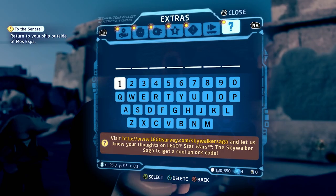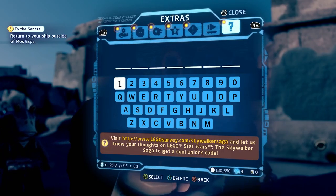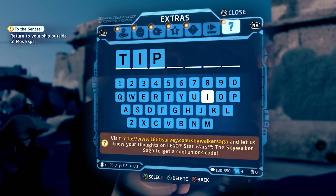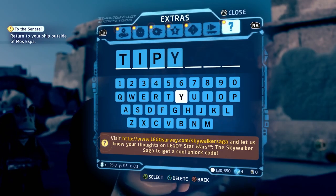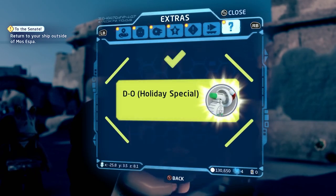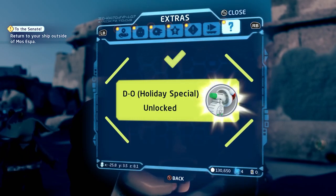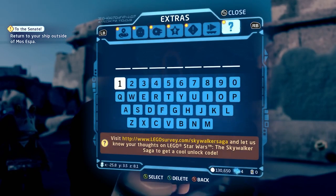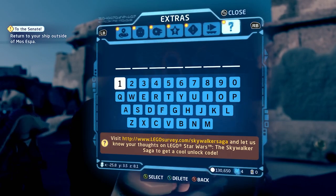Next is D-O Holiday. I probably have this one too, since I had the set that had a lot of Christmas-themed characters in it. The code is TIPYIPS, which unlocks D-O wearing a Santa hat.